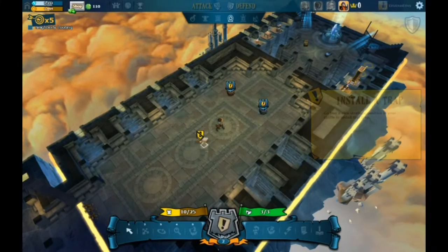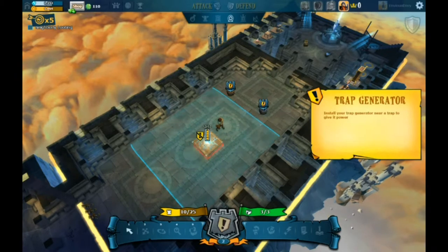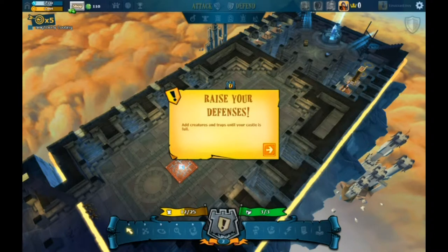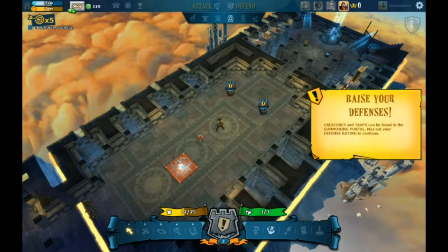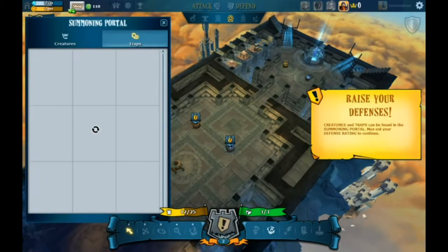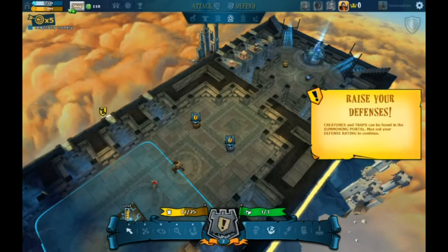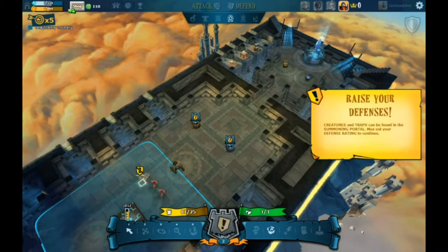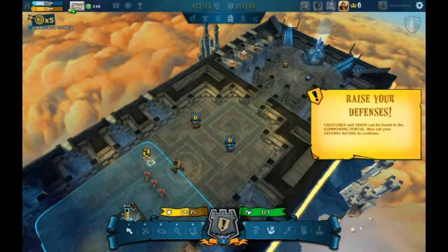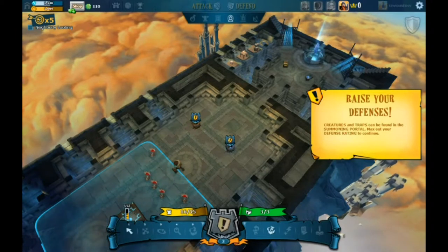I'm gonna put some glue traps down — I was just making fun of the glue traps, now I'm putting some in. That trap is a lot bigger. Raise your defense — now I have 25 defense spots, so that's gonna offer a much better chance of keeping somebody out. I'm gonna do more glue mines. I have this theory that if I put enough of them in there, you'll have to step in one and slow down, and then hopefully that will give my cyclops enough time to tackle you.